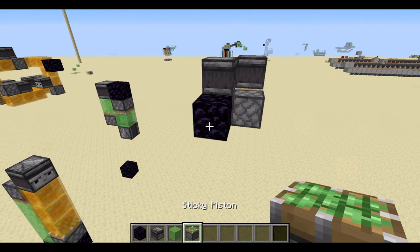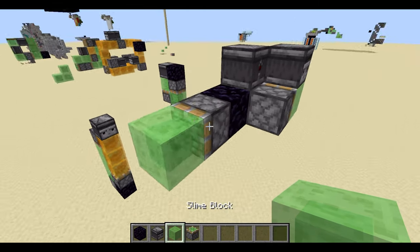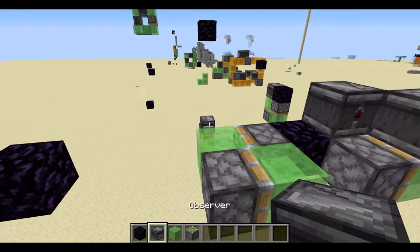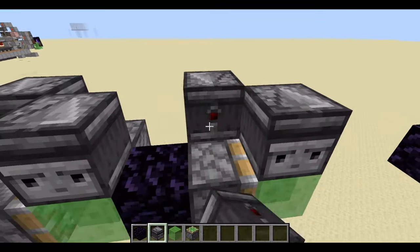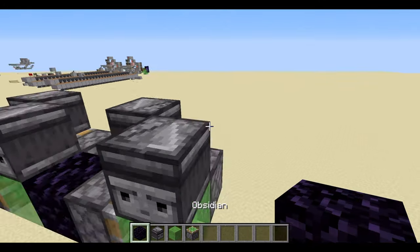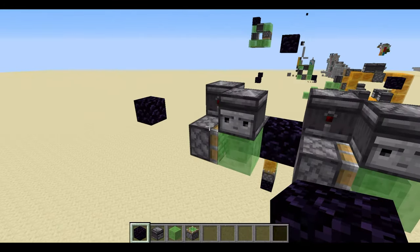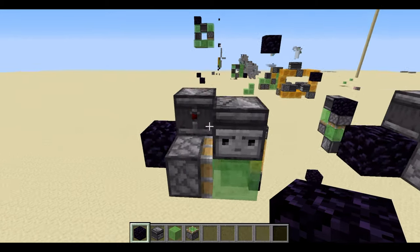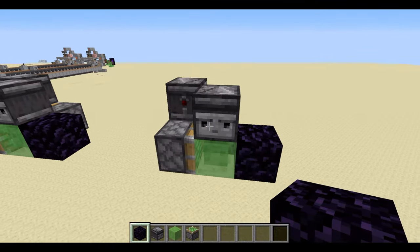Place a sticky piston here, two slime blocks here, a sticky piston here, and observers placed like this. Now I'm going to get a block — I'll use obsidian because I've got it in my inventory — and that will make the flying machine move. Very simple.